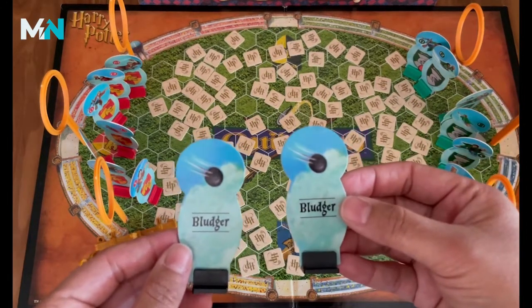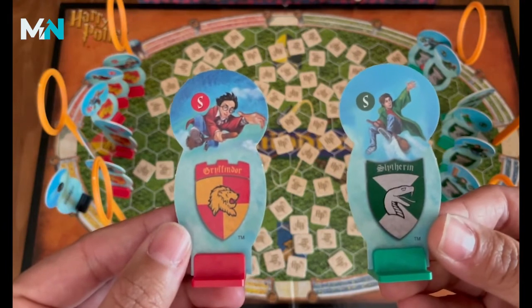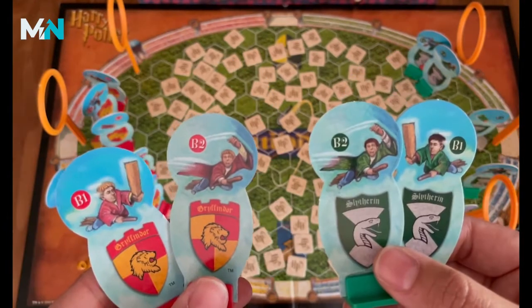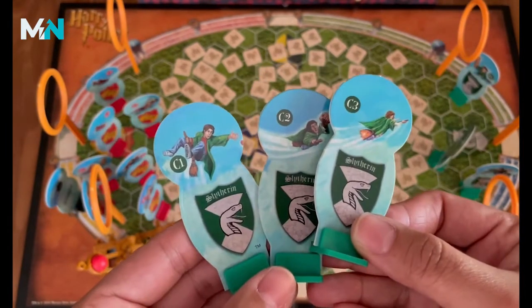There are two bludgers. These are the seekers — we've got Gryffindor and Slytherin, the two teams playing against each other. Keepers, two beaters on each team, three chasers for Gryffindor, three chasers for Slytherin.